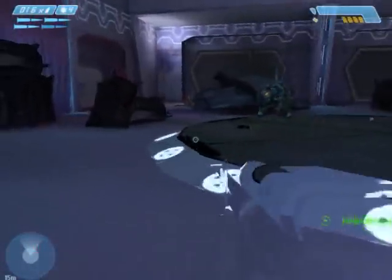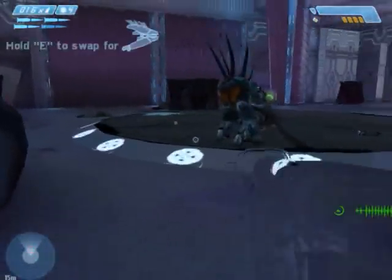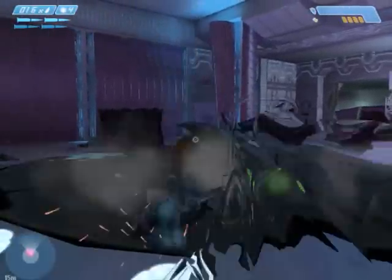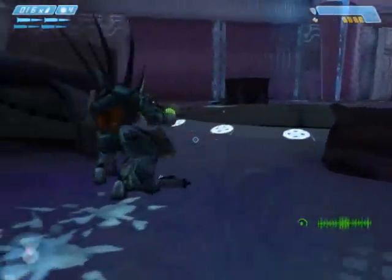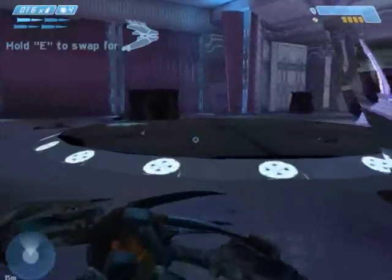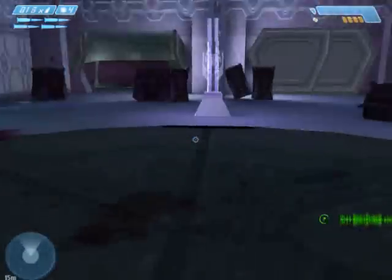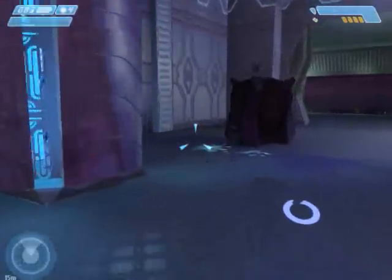You can either use the invis to bypass some enemies or melee them in the back, or you can choose to use it at the beginning. Though one of the advantages of not having it is the yellow elites tend to go right for you, and they're easier to shoot that way. If you have the invis, they'll kind of move perpendicular to your line of fire so it's a little harder to take them out, because they'll be going for your marines instead of for you.